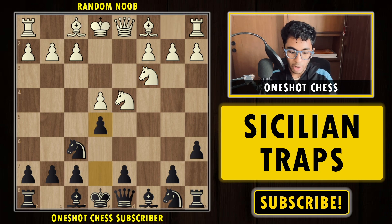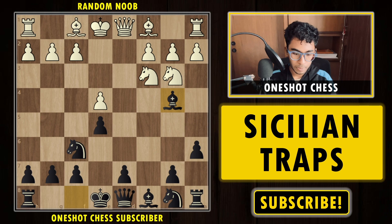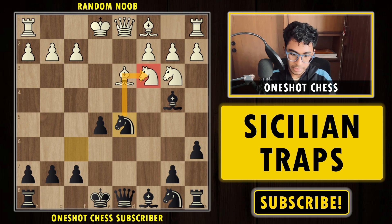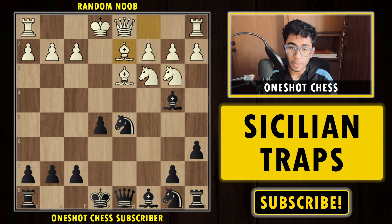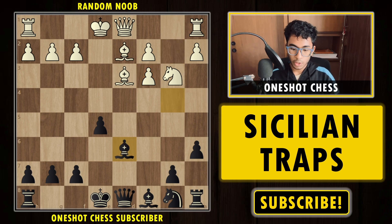White tries Nc3, and now we play e5. Our idea of playing a6 was so that we can now play e5 — with the b5 square covered, the knight can't jump to b5. After e5, white goes back with Nb3. We play Bb4 pinning the knight and threatening to capture the pawn. White tries Bd3 to protect the pawn. We strike in the center with d5: takes, Nxd5. The white knight is double-attacked, so white plays Bd2. We chop off the knight on c3 with bxc3, then play Bd6.